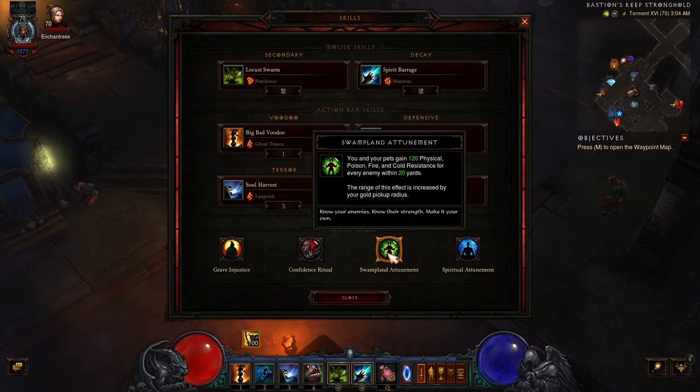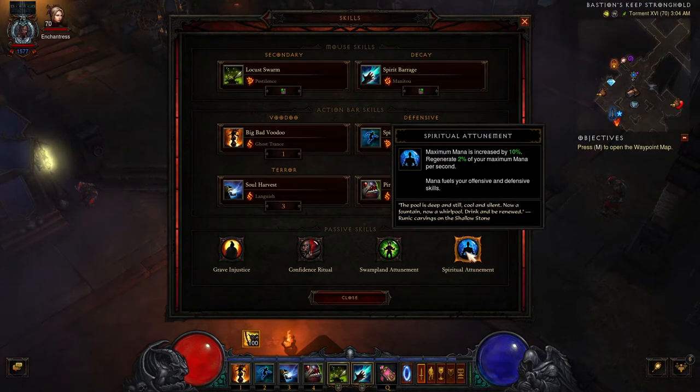Keep in mind that these first three passive skills have a base 20-yard range to them. We will typically be fighting in close proximity to enemies, so we should benefit from them often. And for the last passive skill slot, we take Spiritual Attunement to help offset the mana cost of Spirit Barrage and Locust Swarm, and to provide a damage increase with its mana regeneration through the six-piece set bonus. If you don't have issues with mana regeneration, then definitely consider swapping this last passive skill for another — there are a few other options that work well with the build.